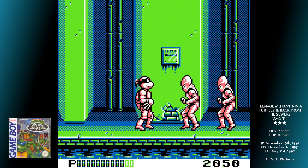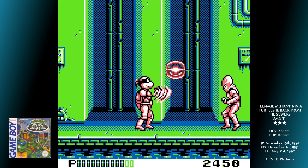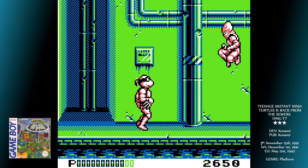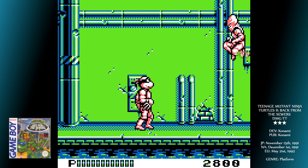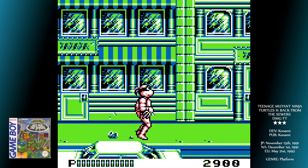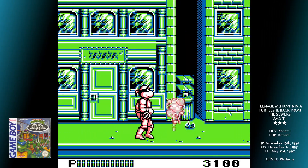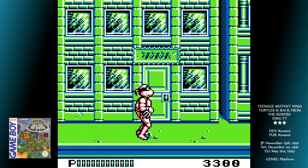The four characters are more detailed this time, and the backgrounds are also improved. The cutscenes are great as well, and tell a story befitting the cartoon. You've got to save April from the hands of the evil Foot Clan and defeat Shredder — you know how this goes. Choose between the four turtles; these act as your lives in-game. Die with a character and they're locked out of the rest of the game.